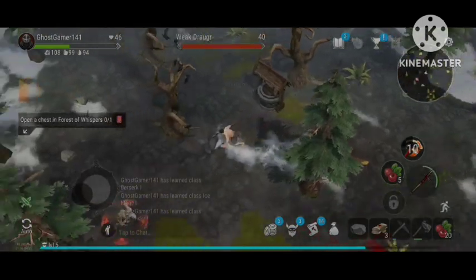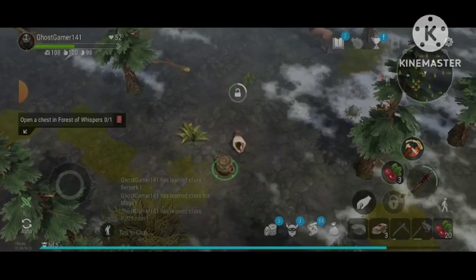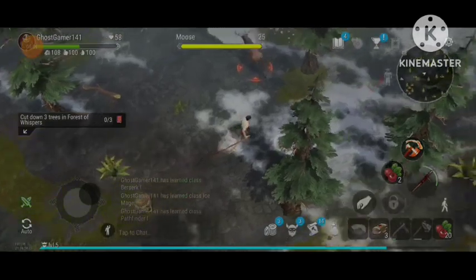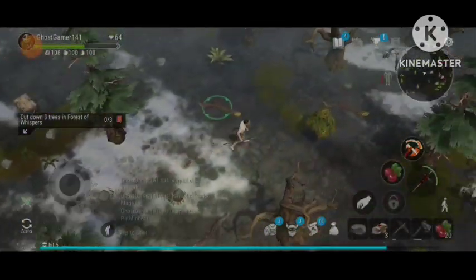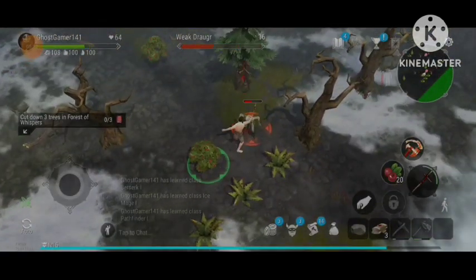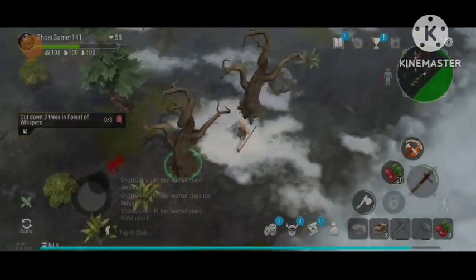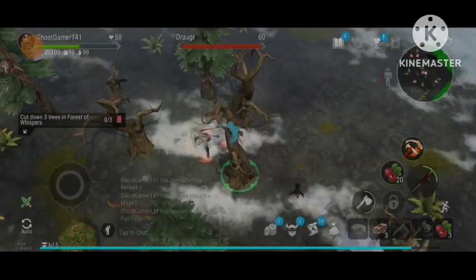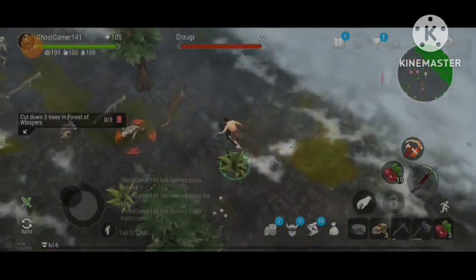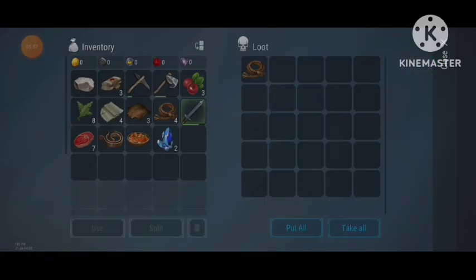If you cook the meat, you can make food. If you look at the meat, you can restore 20 health. When you go to markets, make sure you have space in your backpacks. If you have a green zone, you will have a level 10 to reach your family.